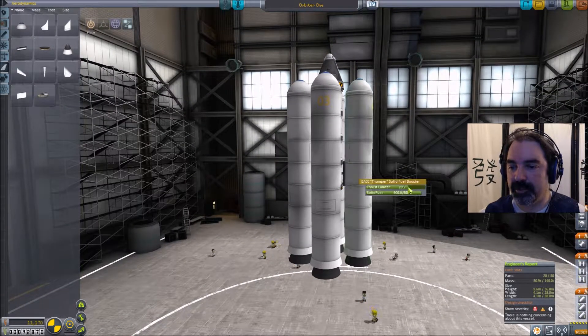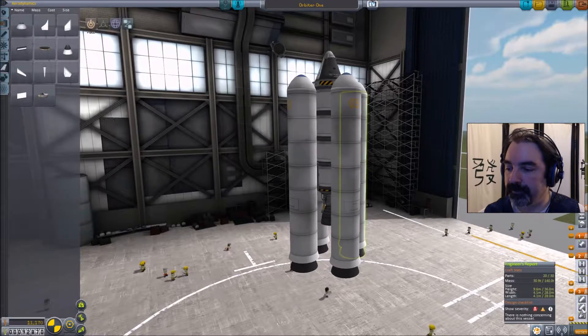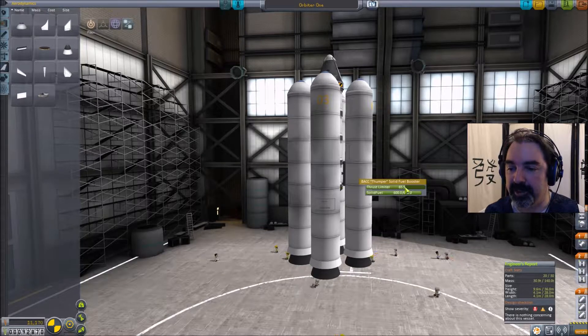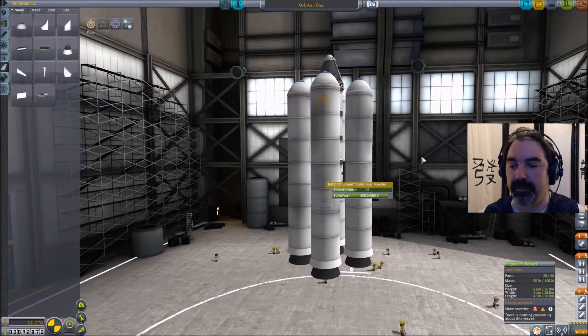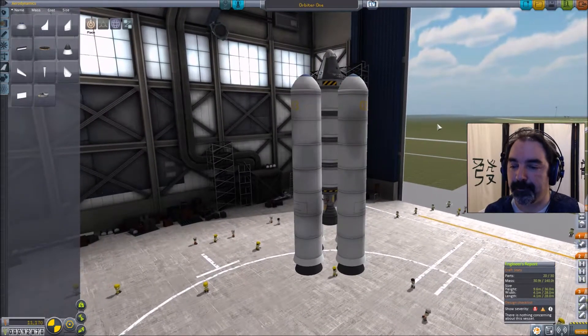For these boosters we'll set them to 100%, and these other guys we'll set to 50%. We're going to stage them off differently. This booster at 65%, these boosters at 35% — that gives me an asymmetrical burn, which means these guys are going to run out first, those guys run out second.